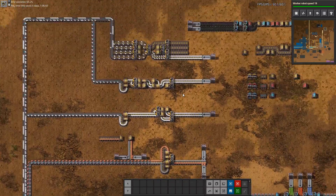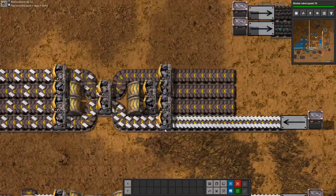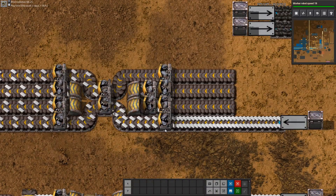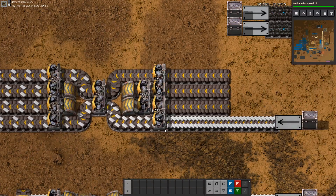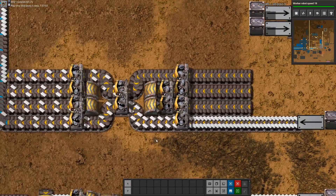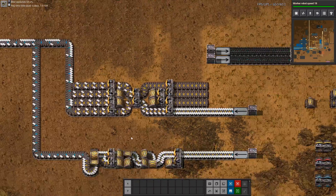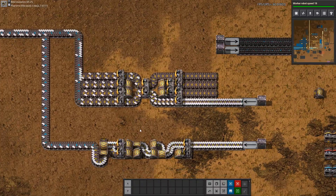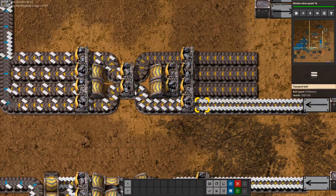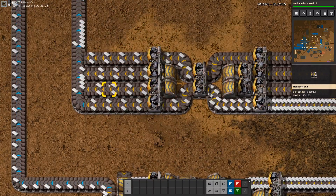Let's talk about balancers. Balancing your belts is especially useful for the inputs of large factory blocks — for example, huge smelting arrays where you want your smelteries to run equally. You would put a balancer between the output of a train station and the input of your smeltery. This one is a 4x4 balancer: 4 belts inbound, 4 belts outbound, and the 4 outbound belts are equally filled with items.